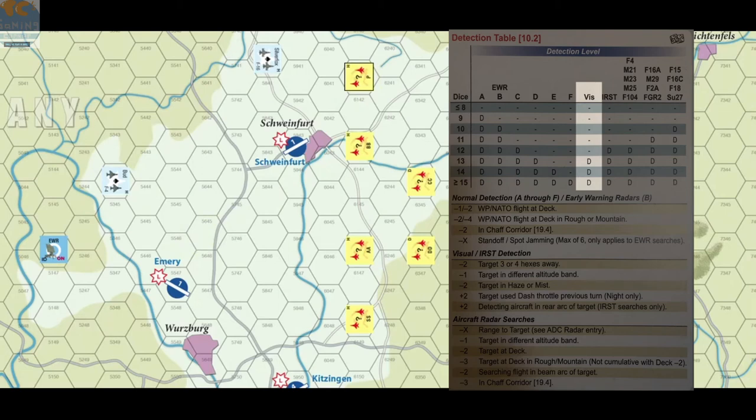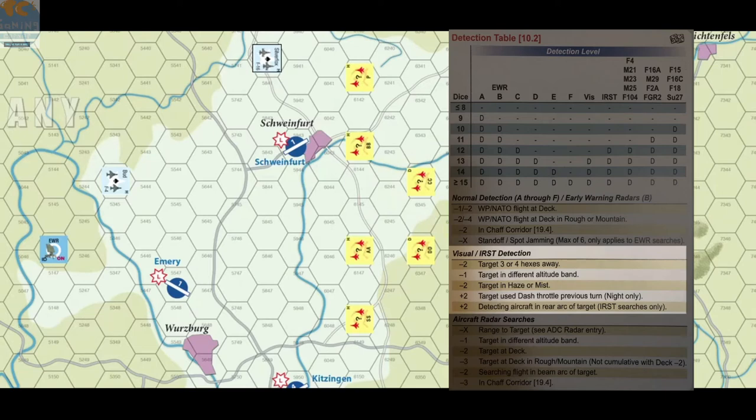The next way is visual detection. Visual detection is only within four hexes. So right here we have a range of three, so this F-16 could attempt to detect this undetected Warsaw Pact flight. You also have to have a line of sight — there aren't many things in the game that can block line of sight, but if they're on different altitude levels and there's a cloud deck between them, that can block line of sight. All you do is roll 2d10 and check the visual column on the detection table. It takes a 12 or less. You check the visual modifiers: target three or four hexes away is a minus two, or a different altitude band, haze or mist, night time. Roll 2d10 — if you equal or exceed it, you've detected them.